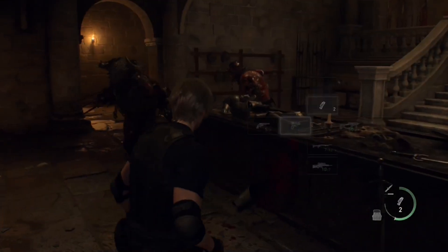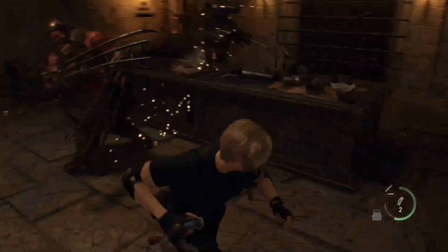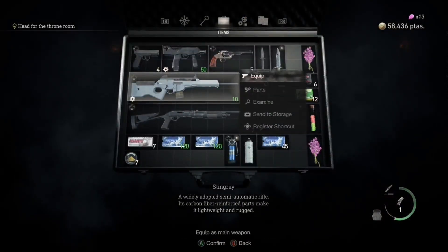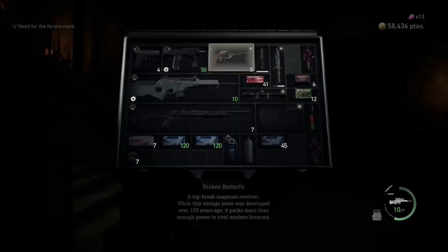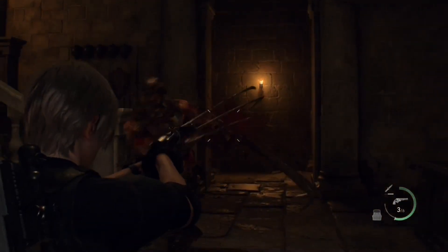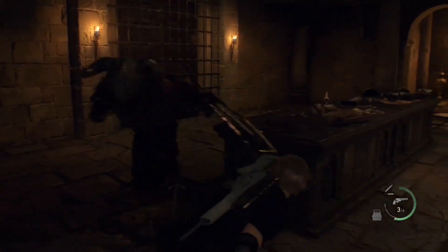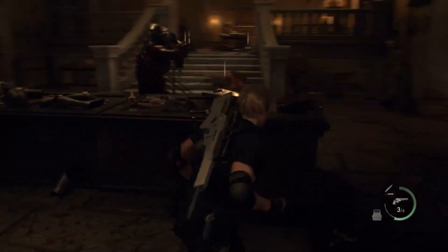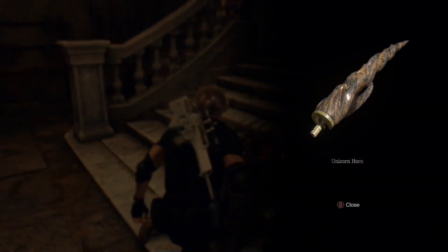I've got two flashbangs — maybe we'll grab this out. Actually no, better yet. I got one, I better get yellow down here. Unicorn horn! Oh, so I get a key.